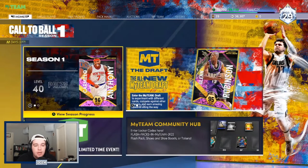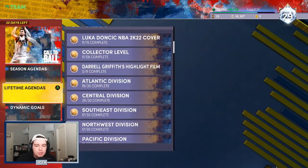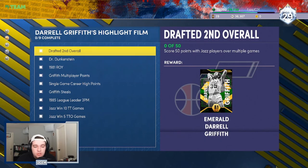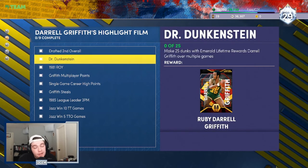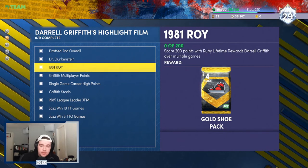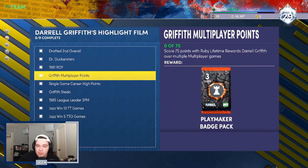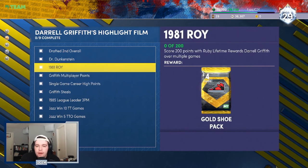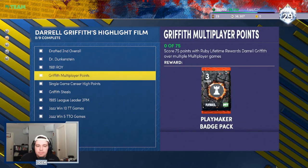Jumping back to the Lifetime Agendas — go to the Seasons tab, down to Lifetime Agendas, and you can see what you have to complete for Daryl Griffith. First, get the emerald Daryl Griffith by scoring 50 points with Jazz players over multiple games. Then make 25 dunks with the emerald Daryl Griffith, who has an 80 Driving Dunk — easily good enough for those dunks. To get the ruby, you have to score 200 points with the ruby Daryl Griffith, including 75 in multiplayer games. You also have to score 41 points with him in a single game, which accounts for 120 of those 200 points.